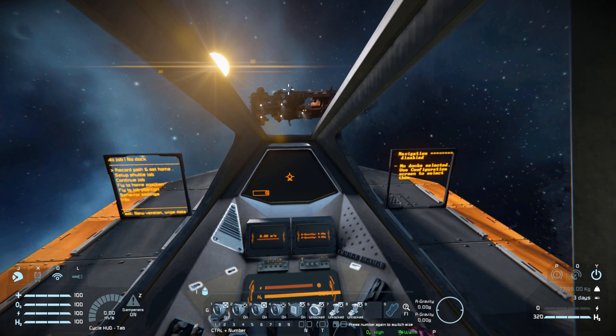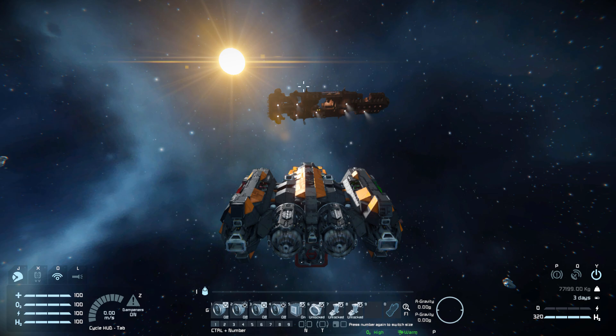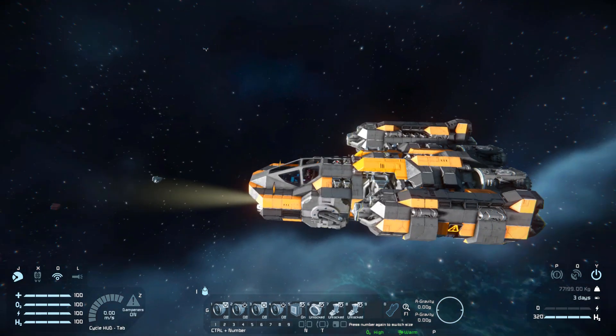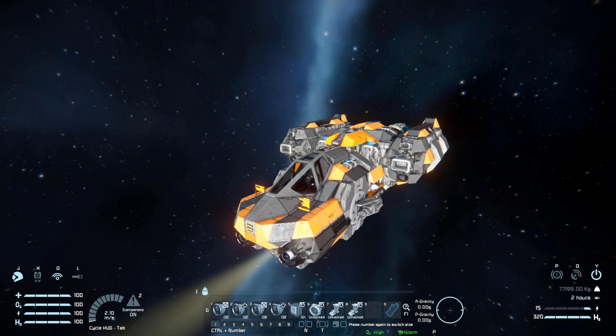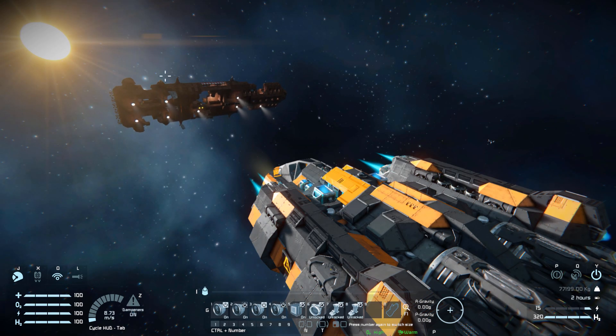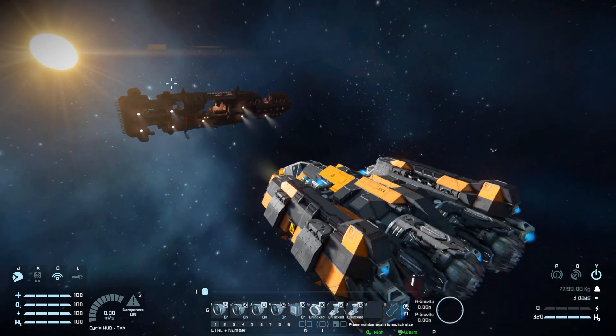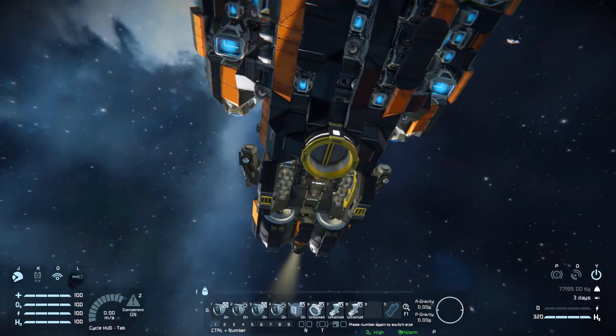In first person view we can look all the way around with those two transparent LCD screen blocks on the side. For controls, number one turns off all thrusters — ion and atmospheric — once you're docked up. Number two switches them all back on. Three and four are cruise control: press four to switch off the front thrusters and cruise along at a steady pace; press three to turn them back on and come to a stop. Number five is for the ship lights.